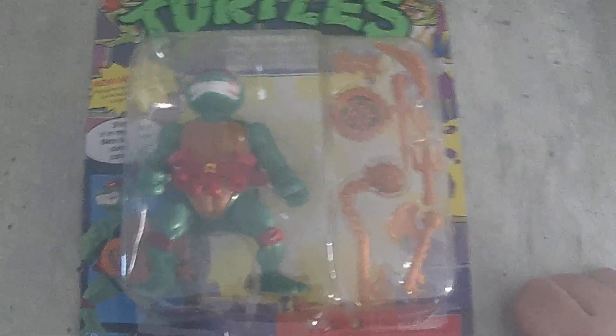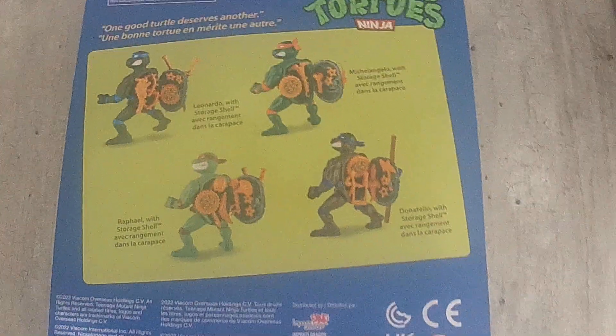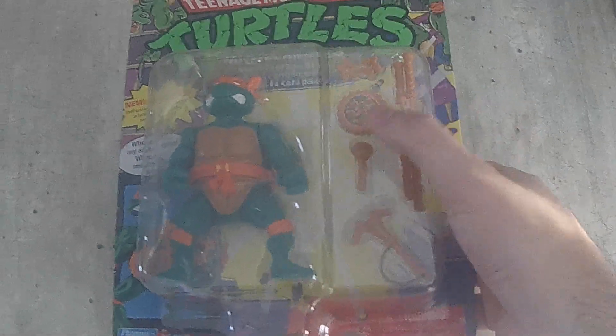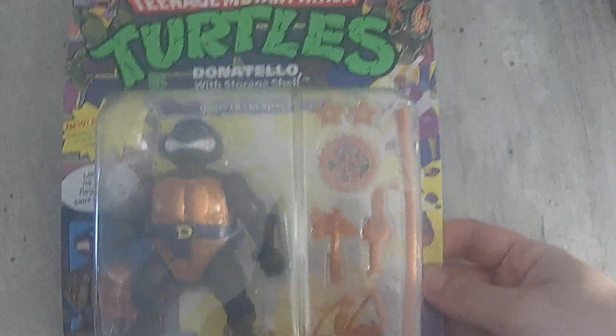Next up we've got the four storage shelters. I got these from Walmart online. We've got Raphael with his weapons — this is the Canadian back. All the backs are the same as well; they don't have the five cards like I think the best versions do. We've got Michelangelo — all pizzas are the same too, though I think originally they had different things for their pizzas. We've got Donatello and Leonardo.